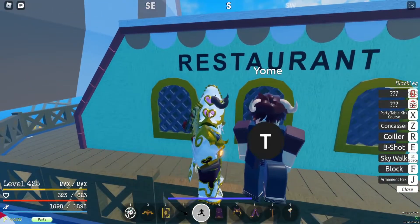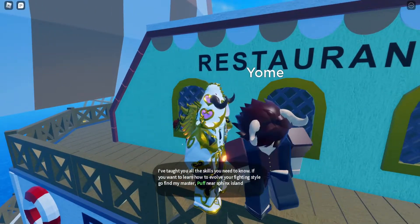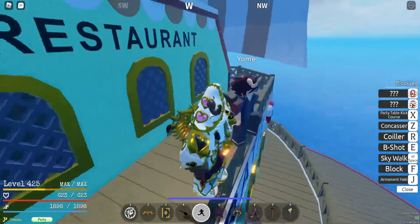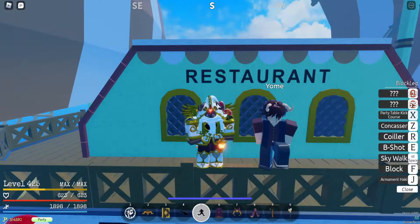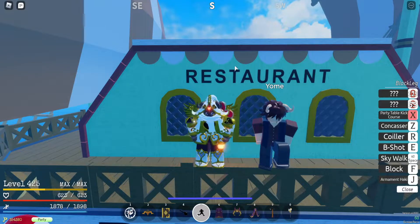You can just climb it and you'll find Yomei, who will sell you Black Leg for 9k. He says 'I've taught you all the skills you need to know.' If you want to get Diable Jamble, go find his master — he's located near Sphinx Island.